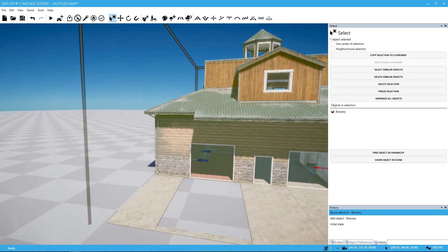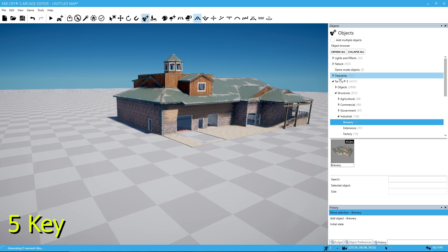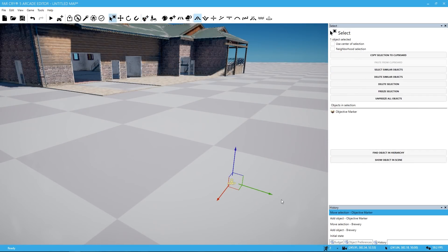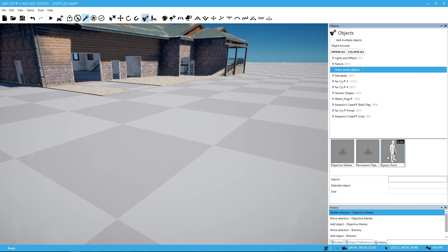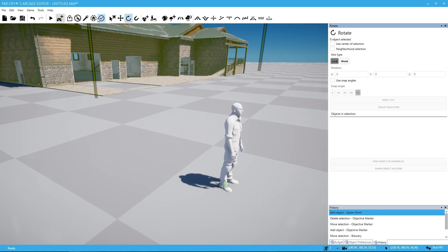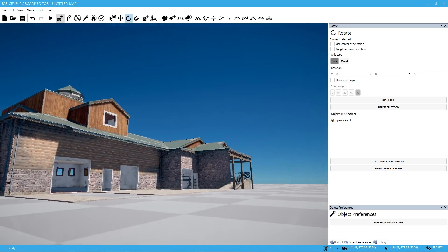So here is our starting location. Of course, being that this is going to be a map we're working on, we need a spawn point. Let's open our objects again — this is the five key. We're going to look under game mode objects. And here's our spawn point. So let's put this here. Now, as far as the objective markers and so forth, I will be covering those in a different video. So we want to go to our rotation tool and rotate this guy to face the brewery.